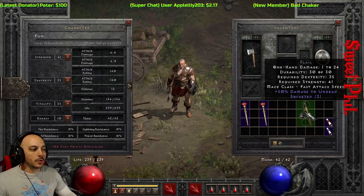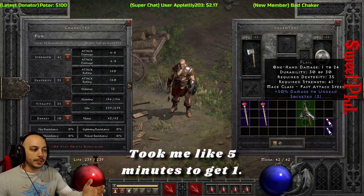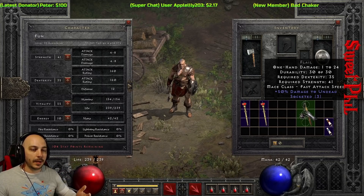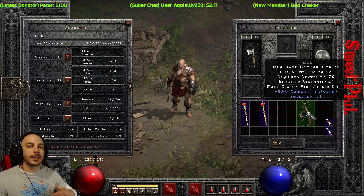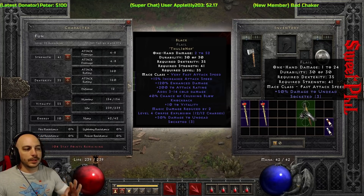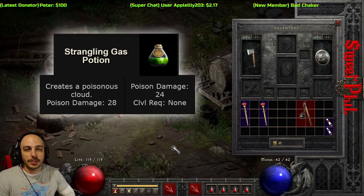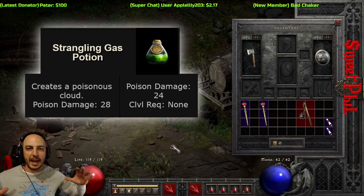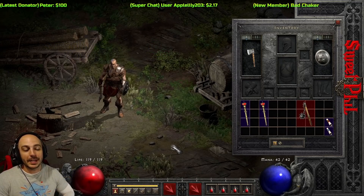Once you get into Act 2, you're going to try to get yourself a 3-socketed Flail. You can actually purchase these from Fara with a bit of shopping — going out of town and coming back in to reset her inventory. If you're playing through with a large group and can't take time to shop, ask people to pick up grey Flails for you. Preferably you want one with three sockets, because then you can make the Black runeword — Thul, Io, Nef — which has a bunch of Crushing Blow among other things. Also, since you have no area-of-effect damage, look for poison potions like strangling gas potions — a great way to damage multiple monsters early on.